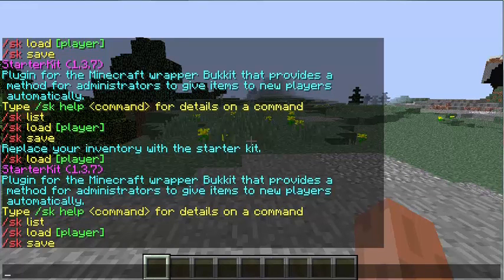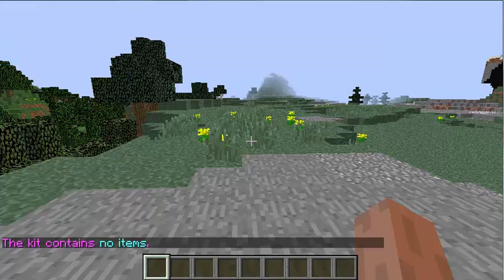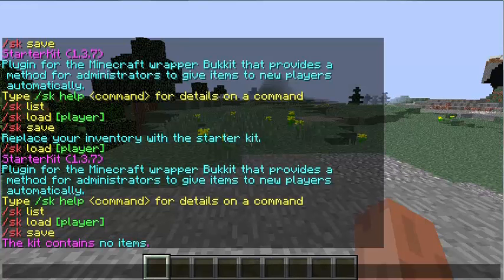The first one is /sk list. So you do /sk list and the kit contains no items, which means there's probably no kit set up yet.